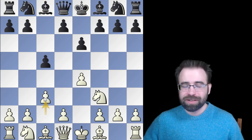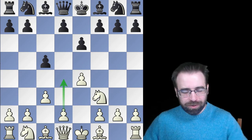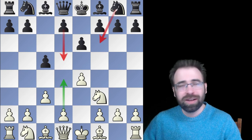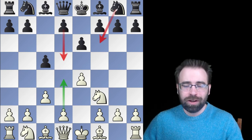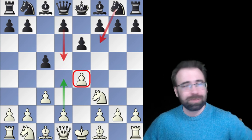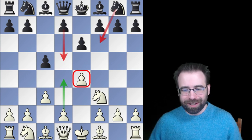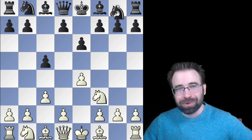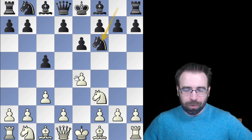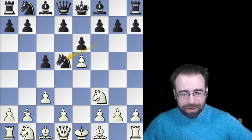I've been playing pawn to c3 with the obvious idea of playing pawn to d4. Black will need to respond with either d5 or Knight to f6 — these are the critical ways of challenging our center. Black should spend some time attacking our e-pawn. We're going to be focused on Knight to f6, where after e5, Knight to d5, here comes the Beaver Gambit: pawn to b4.